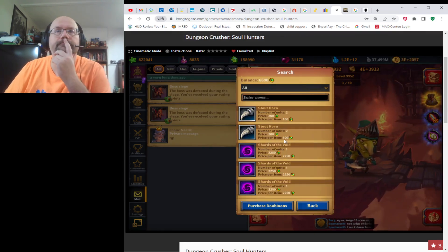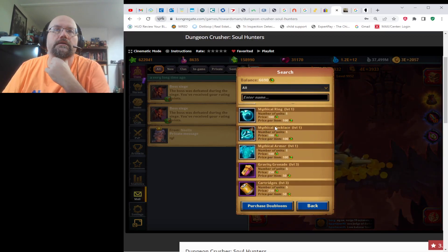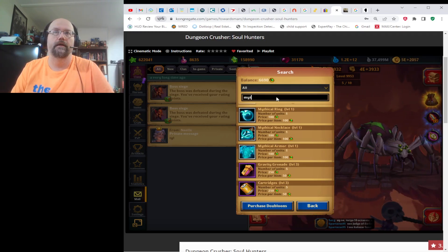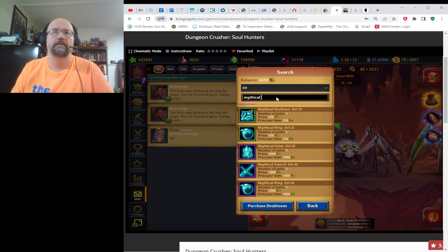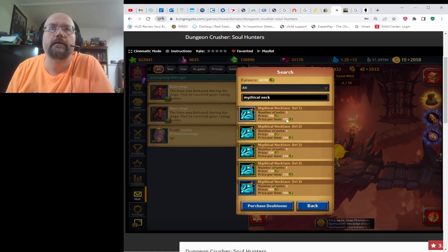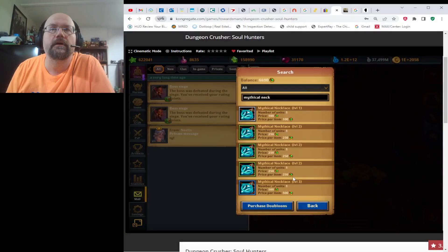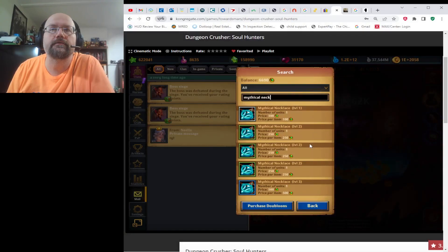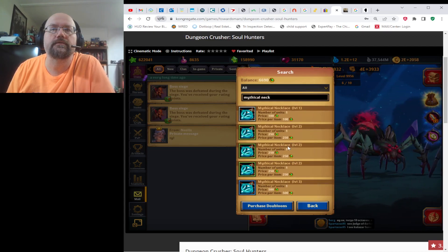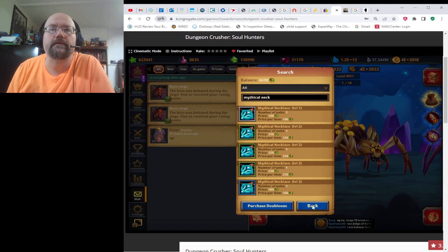Now, you can also do mythical equipment. If you craft those, you can try to sell them. The way I'd do it is search — for example, 'mythical necklace' — and see how much they're selling for. A level one goes for around 100, level two for 250, and a level three is going for 500. It looks like there are no level four necklaces out there, so maybe I'll sell one.